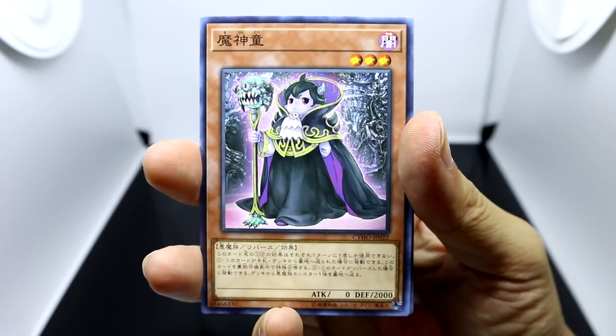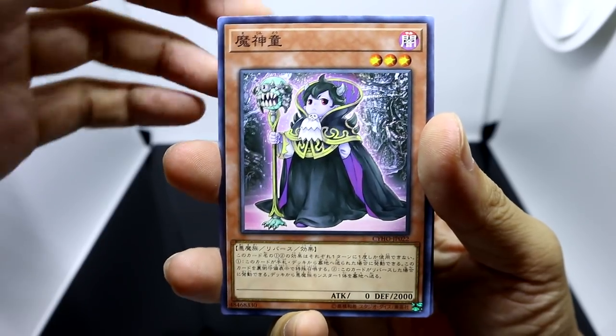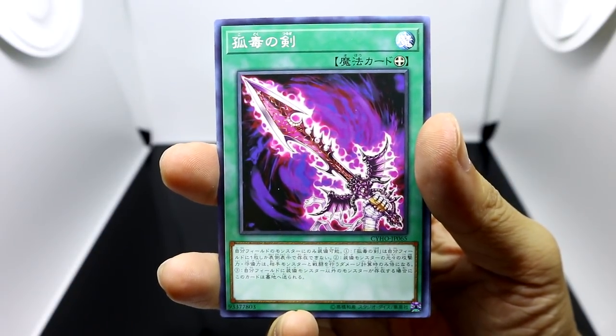Now we've got Goki Hell Trainer, another one of Omizuka's new cards. Majindo — I think that loosely translates to like Child of the Devil God. Now we got another Ruin, common version, Sword of Vile Venom.